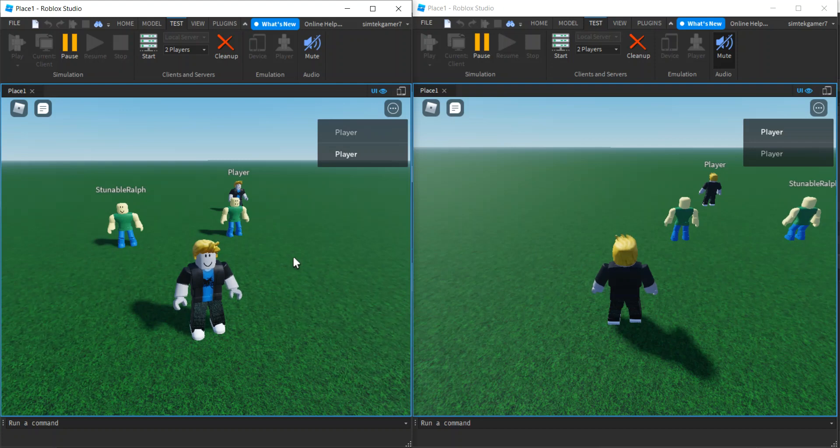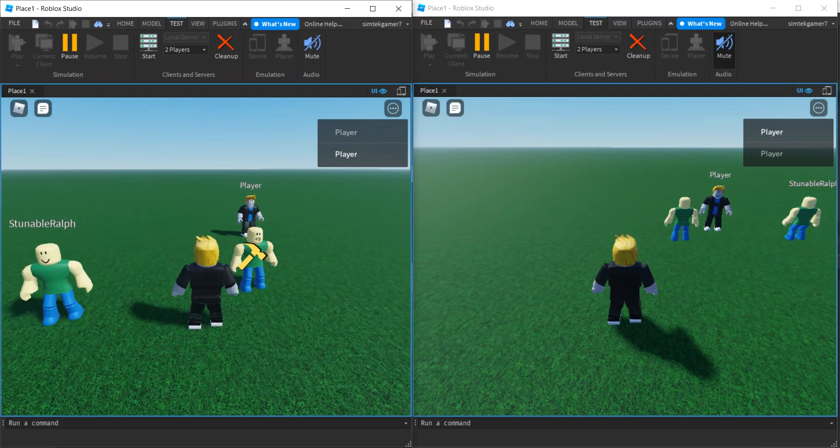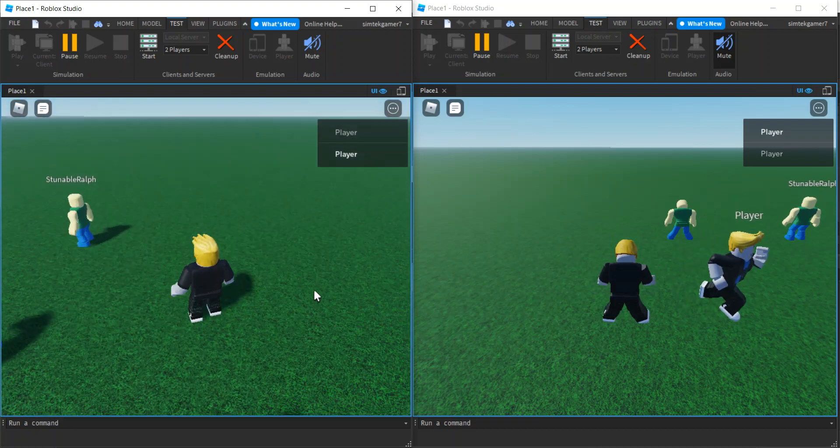Today I'm going to show you how to stun players and non-playing characters. So we can run up, get close, and my icon will turn into this little hammer — I'll show you how to do that too. Boom, knocks him out. That's pretty cool.